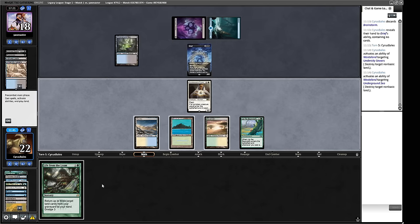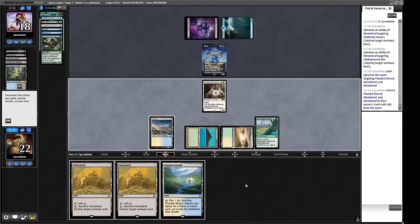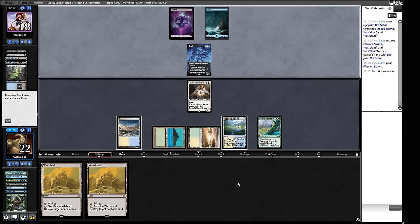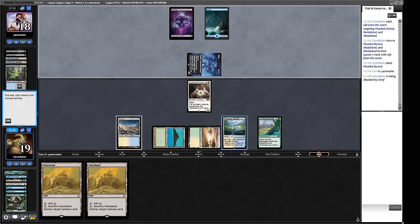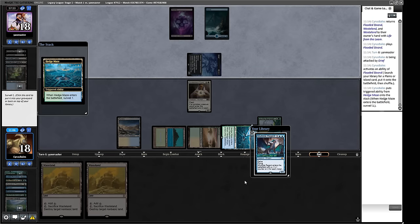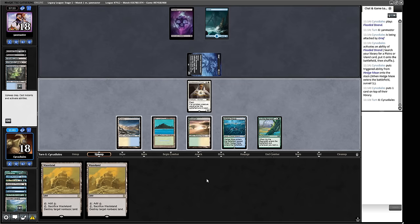We go get Hedge Maze too. We don't really want to trade our Containment Priest for Grief; we're on 22 life and about to play Uro. Taking some chip shots for three isn't going to be what kills us. Let's crack Flooded Strand and get Hedge Maze. A Murktide Regent — I quite like that, it ends the game quickly, but I'd rather draw more cards for now. We play the Uro: green green blue blue, and we get rid of one Prismatic Ending and an Endurance.